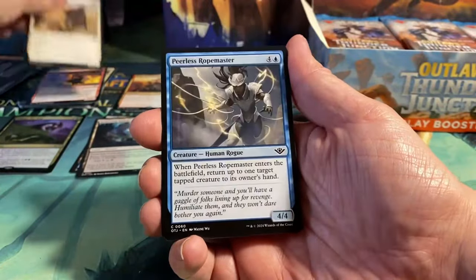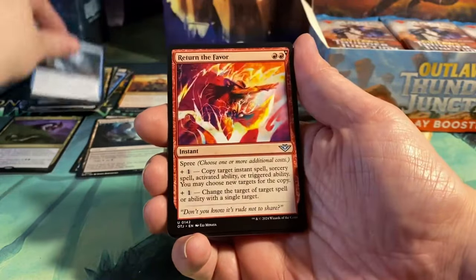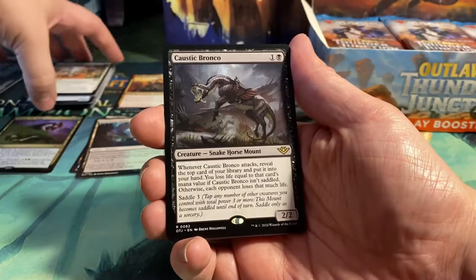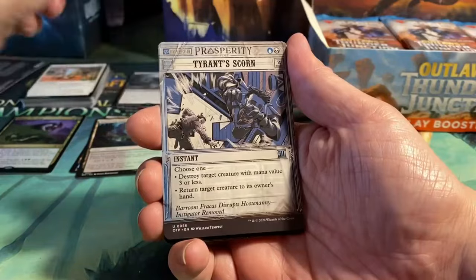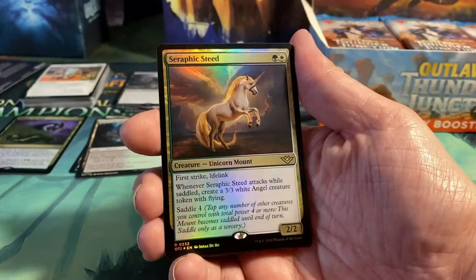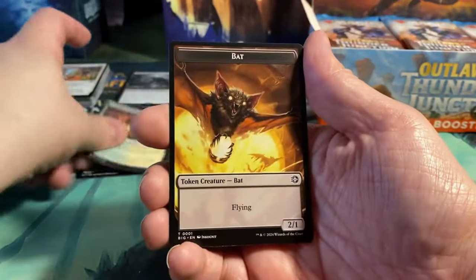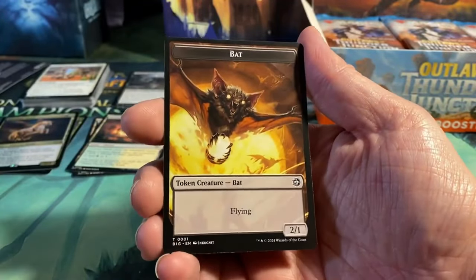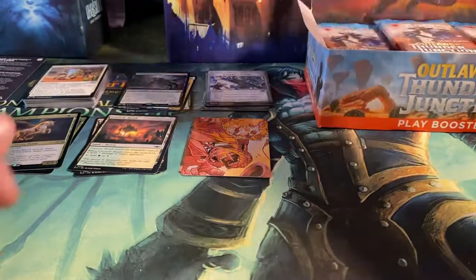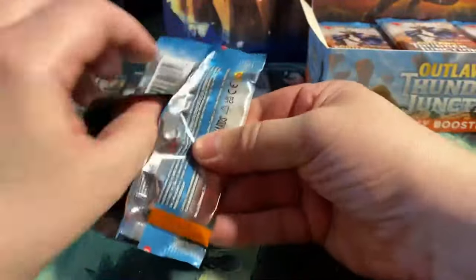Next pack: Mind Raider, Outlaw Medic, Peerless Ropemaster, Rooftop Assassin, Tumbleweed Rising, Mirage Mesa, Slickshot Vault Buster, Return the Favor, Getaway Glamour, Lasso by the Law, Caustic Bronco. We have Tyrant Scorn and a Foil Seraphic Steed — another foil rare, and this is a Unicorn, beautiful card. Creosote Heath, and we get a token from the Aftermath set — The Bat. There are a couple of sheets worth of cards in here, which makes it very hard to track what is what.